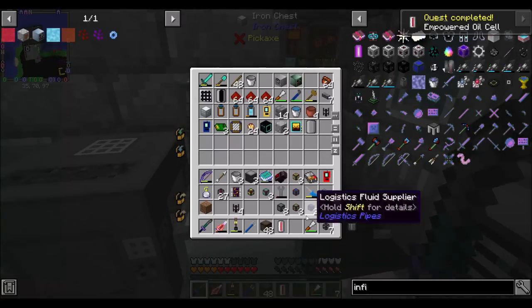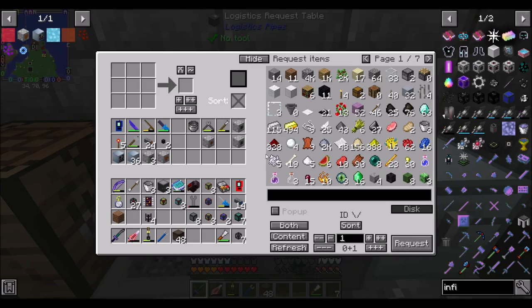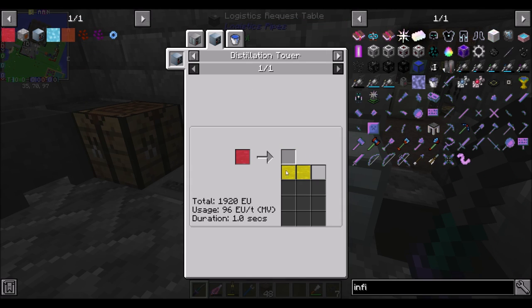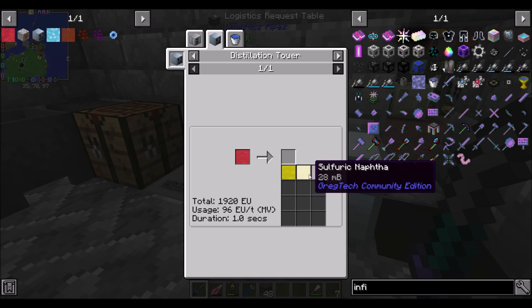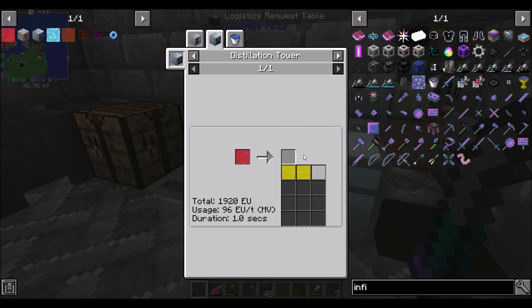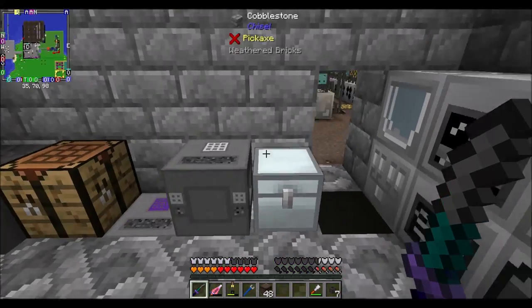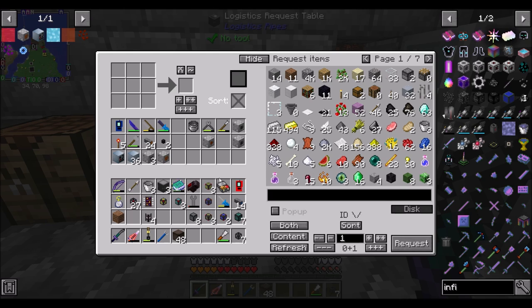We've got a little bit — actually a lot — of HV power going, courtesy of just two little diesel gens. We've got a lot of power sitting here ready to go for the HV line, but we're going to want to fully automate this next episode. Now that we've got the empowered oil, looking at my quest book — empowered oil cell, task of 64. I need a little bit more, so I'll get more grains of infinity. Empowered oil can go into a distillery but not directly into a diesel gen — quest complete! We'll come back next time to build the multi-block distillery to distill empowered oil into diesel, sulfuric naphtha, and sulfuric gas. Direwolf20 signing off — hope you guys enjoyed the episode.